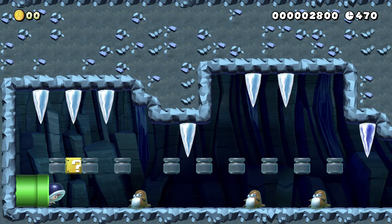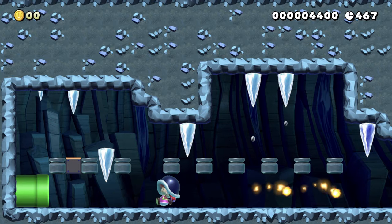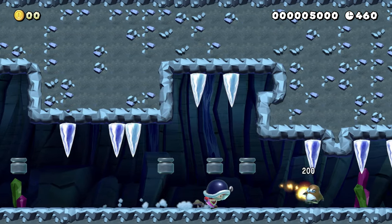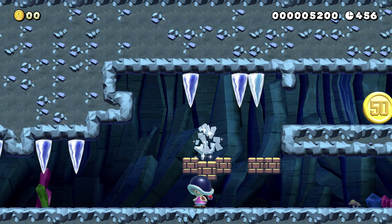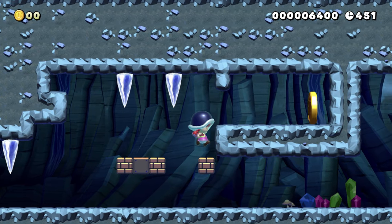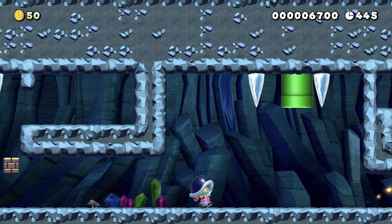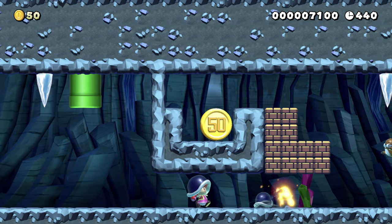Through the pipe. Okay, we've got some icicles here, let's just watch out for those. This fire flower is kind of trivialising it a little bit, but that's okay - I'm fine with that. Get another shell; there are shellmets here if you want one, so that's handy.